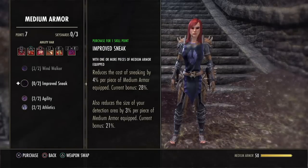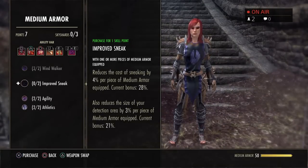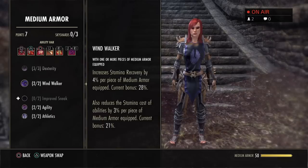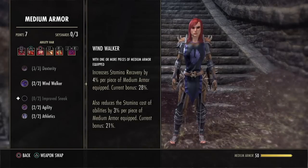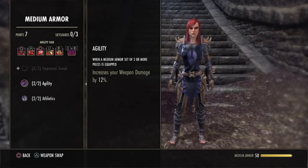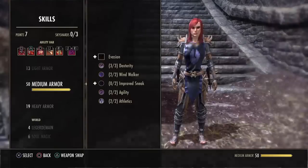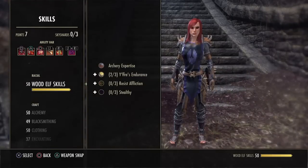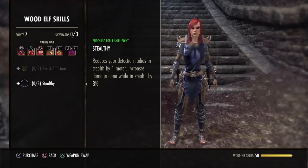For Medium Armor, you don't really have to worry about the sneak passive, but I would suggest getting it because Nightblades are sneaky. Definitely get Dexterity, Weapon Crit, Windwalker, Stamina Recovery, and Agility — it increases your weapon damage by 12%. Athletics is really good too: it makes you move faster and dodge rolling costs less. For Wood Elf skills, get all the passives — they're really good to have because they're always active, and they stack with the stamina recovery in the Shadow tree.